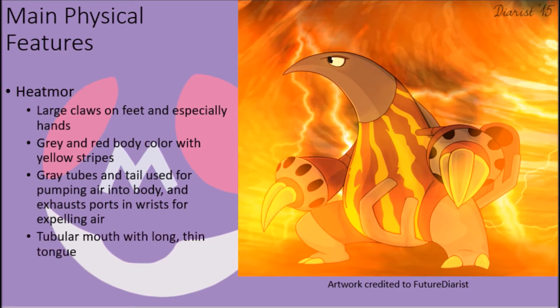Their heads taper into a tubular point, with large dark black eyes and a tube-like mouth that serves as their primary method of both feeding and attacking with their fire-type attacks, concealing their long, thin tongue, which is almost always coated in fire.